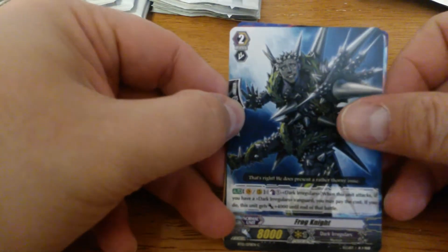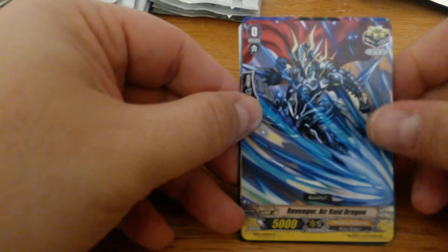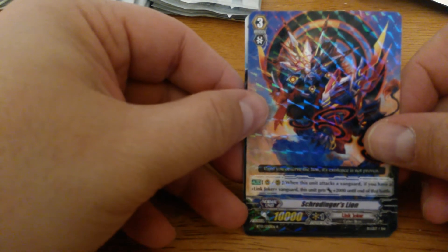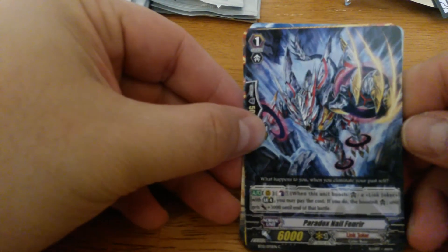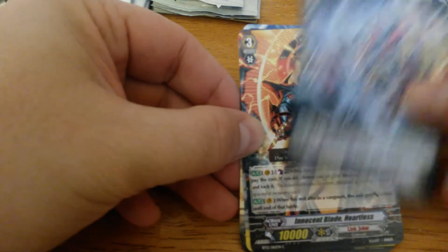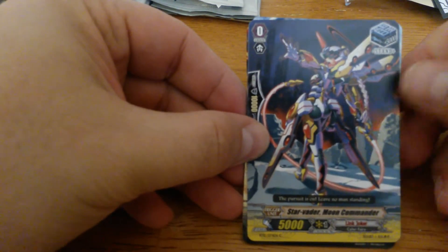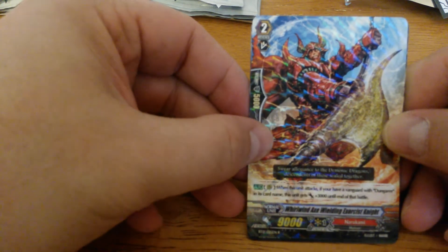We have the Frog Knights, Amon's Follower Fate Collector, Liberator Cheerup Trumpeter, the Crit for Revenger Air Raid Dragon, and Schrodinger's Lion is a rare. Next pack: Gigantic Pillar Fighter, Paradox Nail Fenrir, Innocent Blade Heartless, Starvator Moon Commander Stand Trigger, and the rare is Whirlwind Axe Whirling Exorcist Knight — the 12k for Dungaree.